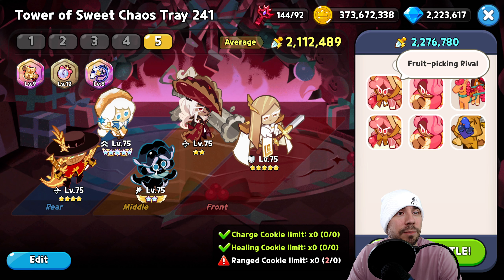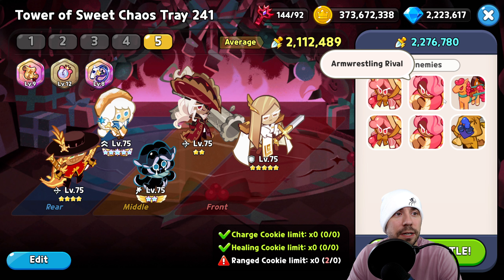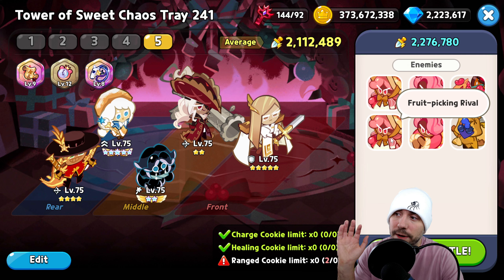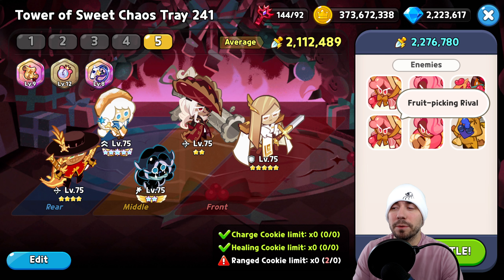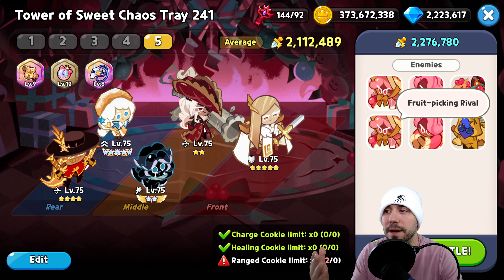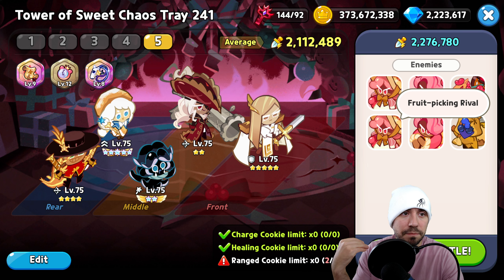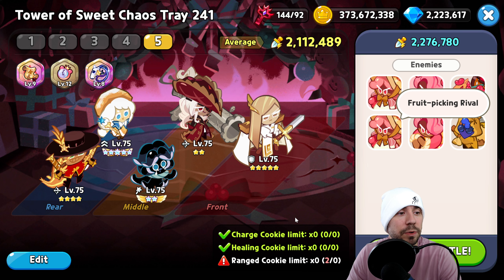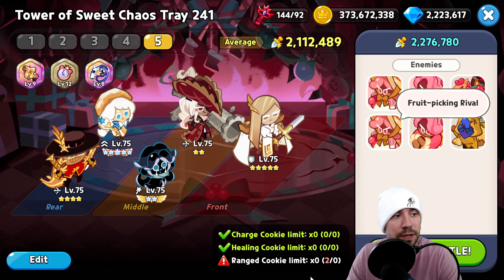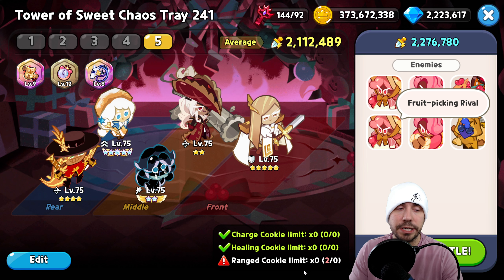So a couple of things here. These are the enemies that we're going to run into — we got the fruit picking rivals, lots of cool things here to be cognizant of. We're going to run into several waves. The big one is always making sure that we don't get hit with too much damage up front, but also dealing out enough damage to overcome these waves. We have the constraint around charge cookies, healing cookies, and range cookies.